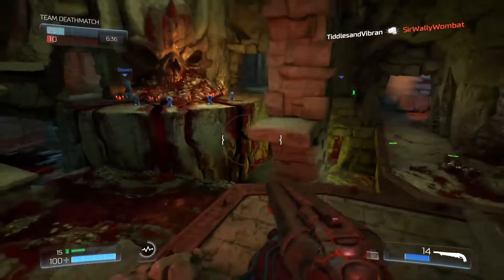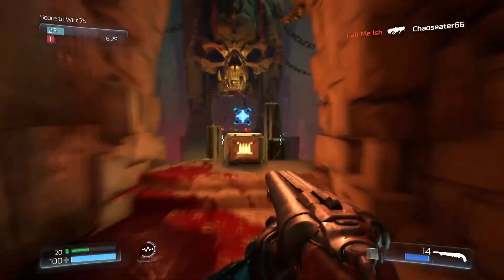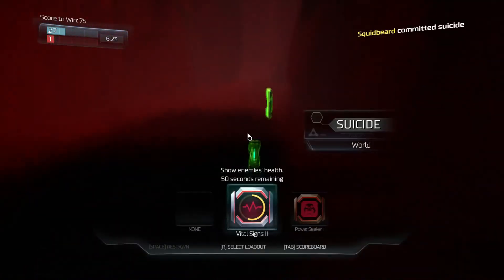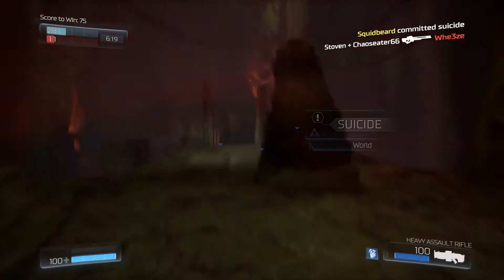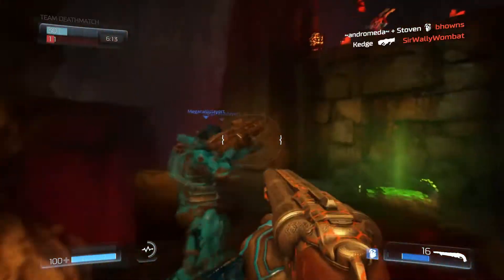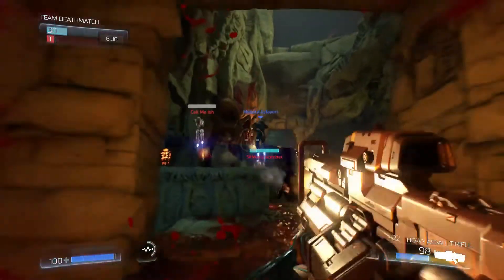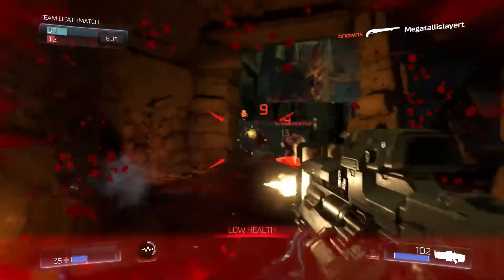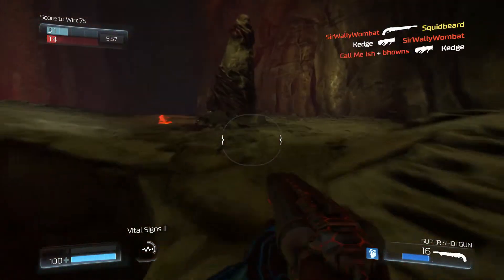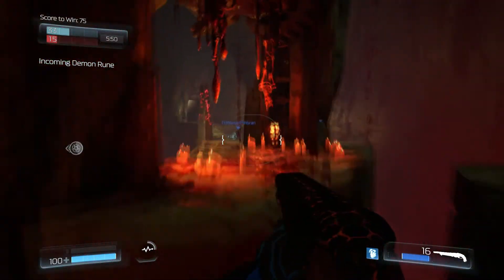You've got grenades, switching shotgun to rifle. I'm still trying to figure everything out — I've only played one round. The game looks beautiful, you can tell it's a Doom game, it has all the aesthetics. There's kind of a cool little parkour element. I'm not very good, let's be honest. There are some cool things like double jump, and there's a demon room you've got to find.